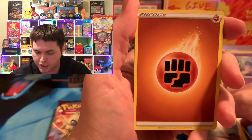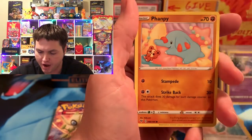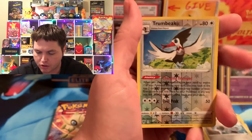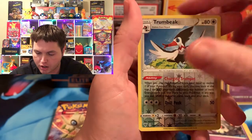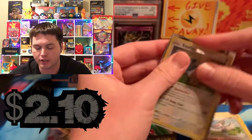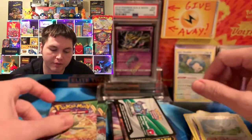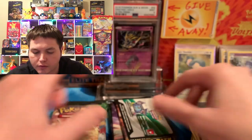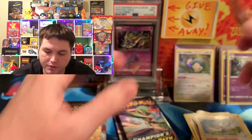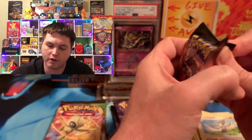We got a fighting underdrip, Shuckle, Nuzzleaf, Memory Capsule, Clefairy, Yanma, Duskull, a Trumbic, and we got a Snorlax. This is one of the best holos — I actually sold him for like a dollar something on TCGplayer. He was like one of my highest holos for Vivid Voltage, so it should be worth over a dollar and should add to the total for Vivid Voltage's battle.